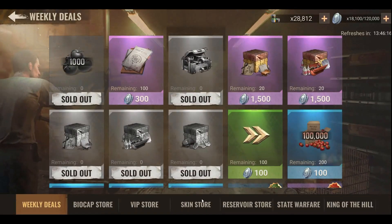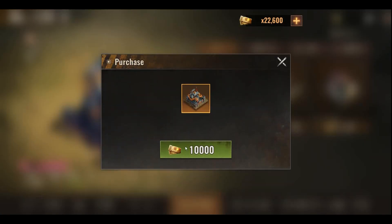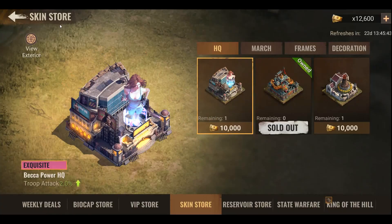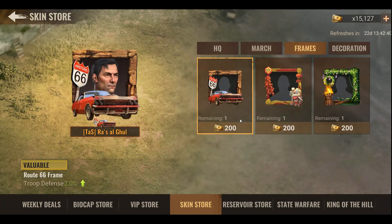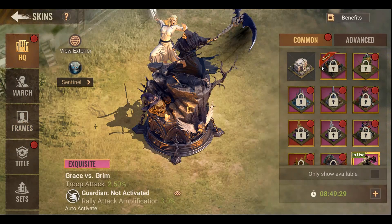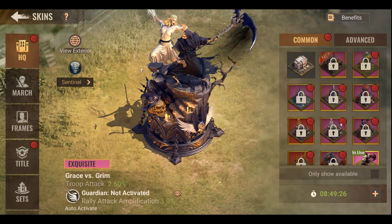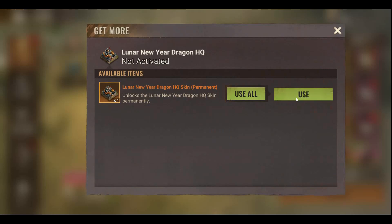The best place to buy skins is the skin store. Skins cost 10,000 skin tickets. You can also buy many skins and frames. Frames are very cheap — only 200 skin tickets — so buy them all the time. It's one per month. When I activate the skin I bought, I get plus 2 to troop attack.